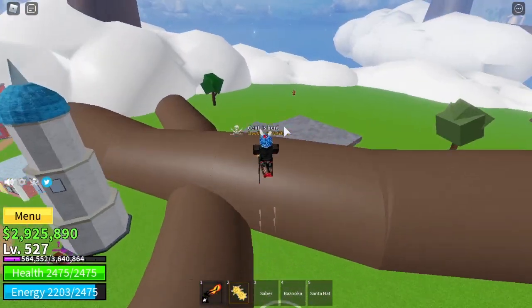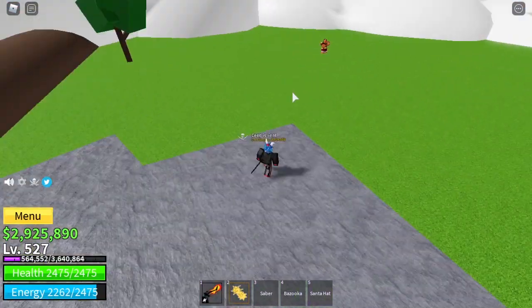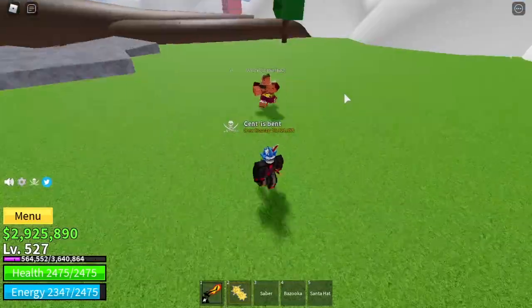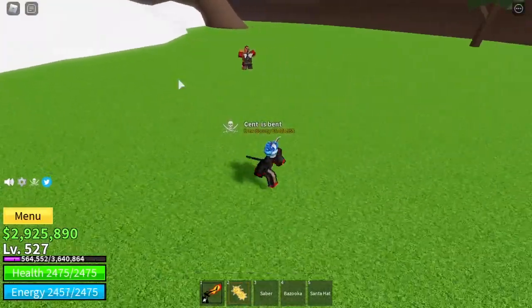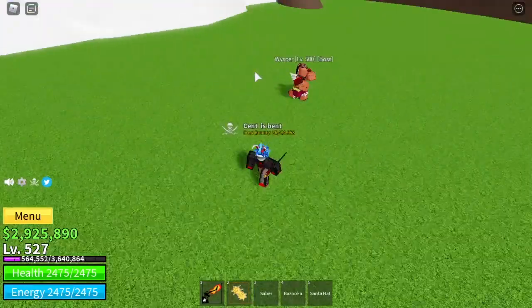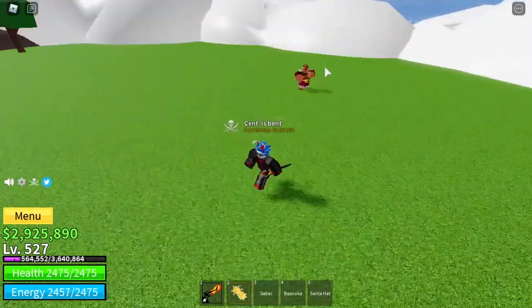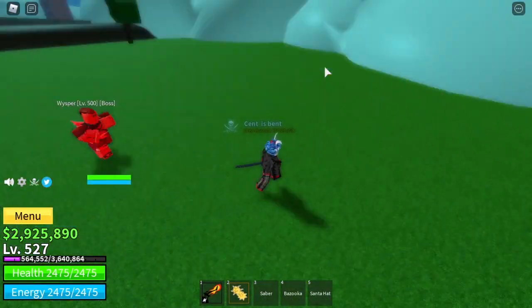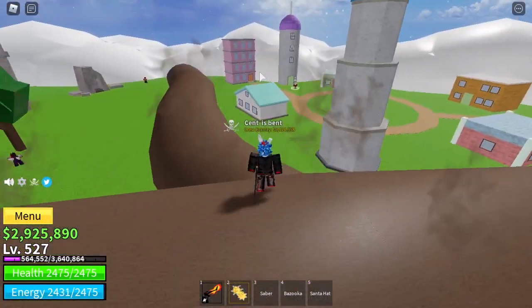Once you're level 500, get the next quest from the mole, which is Whisper. Whisper is over here — be careful, because as I'll demonstrate right now, Whisper has a bazooka. It's really annoying, especially if you have enhancement Haki, because it can knock you straight out of it.